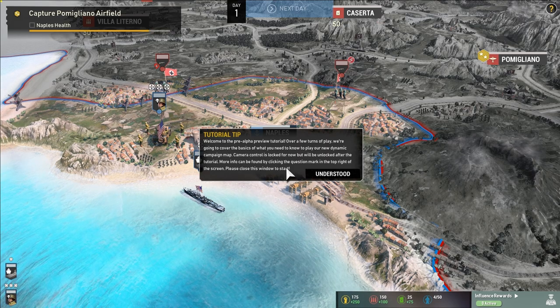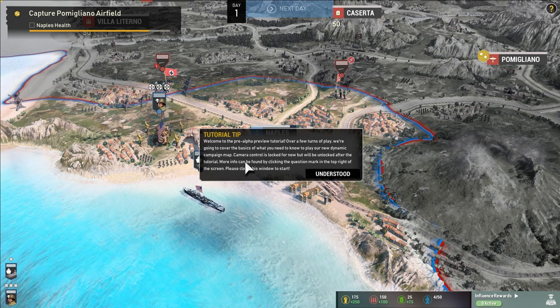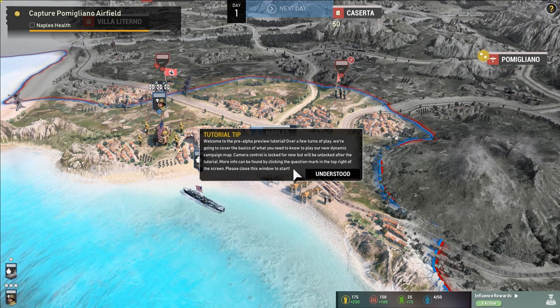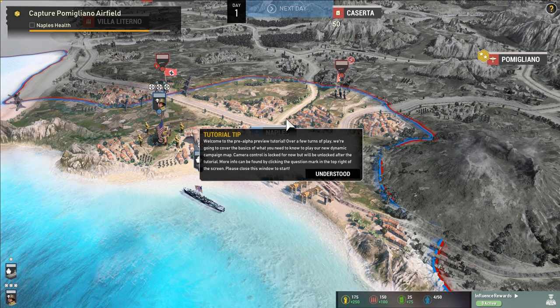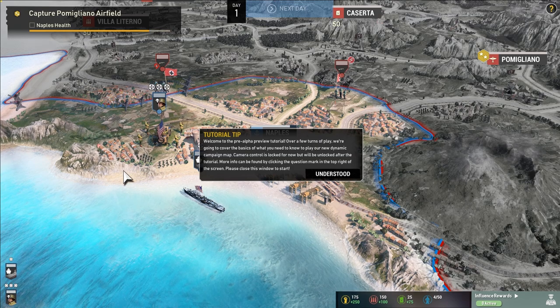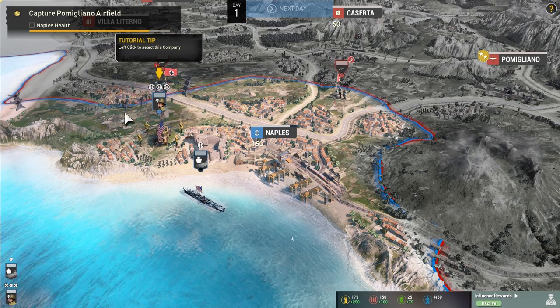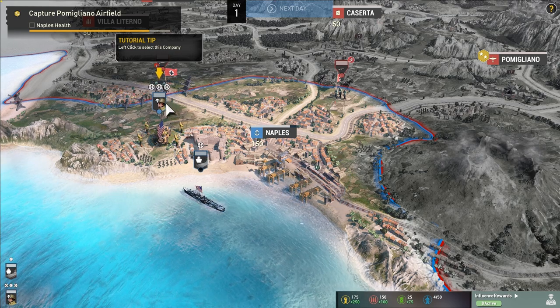Welcome to the pre-alpha preview tutorial. Over a few turns we'll cover the basics of the new dynamic campaign map. Camera control is locked for now but will be unlocked after the tutorial. By default the game was capped to 30 FPS, which was unexpected — after adjusting settings we're managing about 45 FPS. This is pre-alpha, so work in progress; bugs are expected and things will likely improve.